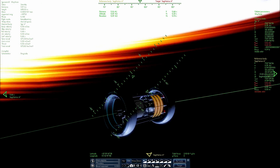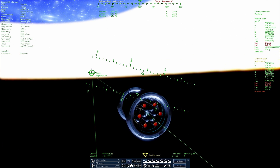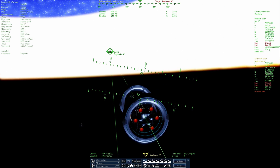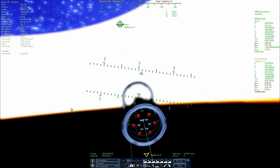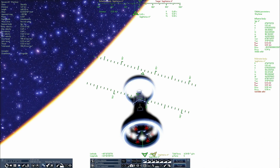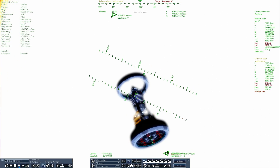We just passed our periapsis — that green ball right there — at a velocity of about 66 percent of the speed of light. The gravitational acceleration reached something like 675 kilometers per second squared and is now decreasing as we move away from Sagittarius A-Star toward our apoapsis, which has also decreased dramatically. Because this is an unstable orbit around the black hole, we'll never really reach anything stable at this location — we need to be much farther away. Since we passed so close to the event horizon, after a few orbits we'll very likely fall into the black hole, which is something I want to try.